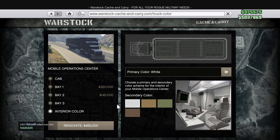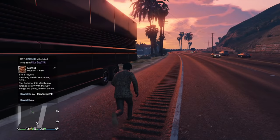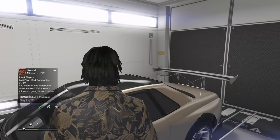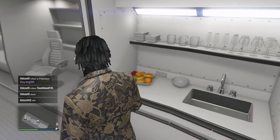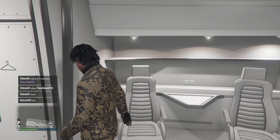So we went with the command center as the first one, living quarters as the second one, and then personal storage as the back one. The personal vehicle storage is okay — you can see here it just literally lets you put your car in the back. It's kind of useless. Got the old retro Elegy custom, the only one I have in the game — big OG vehicle there. In the living quarters, you can actually change your clothes.